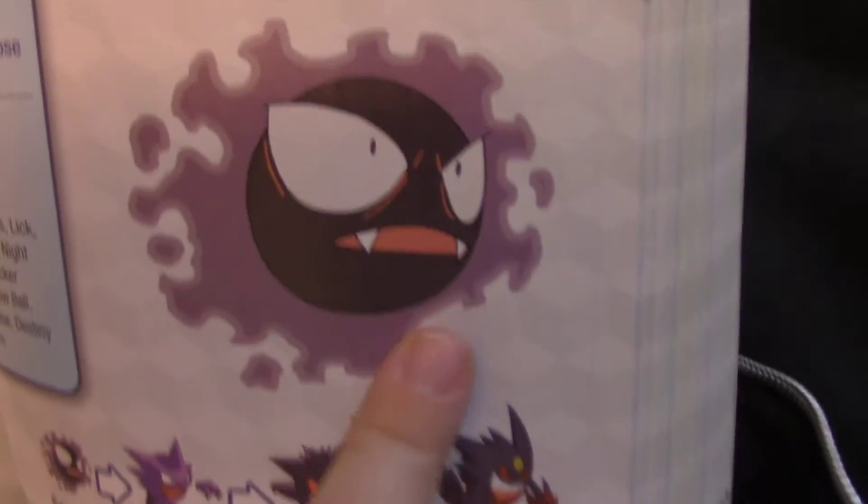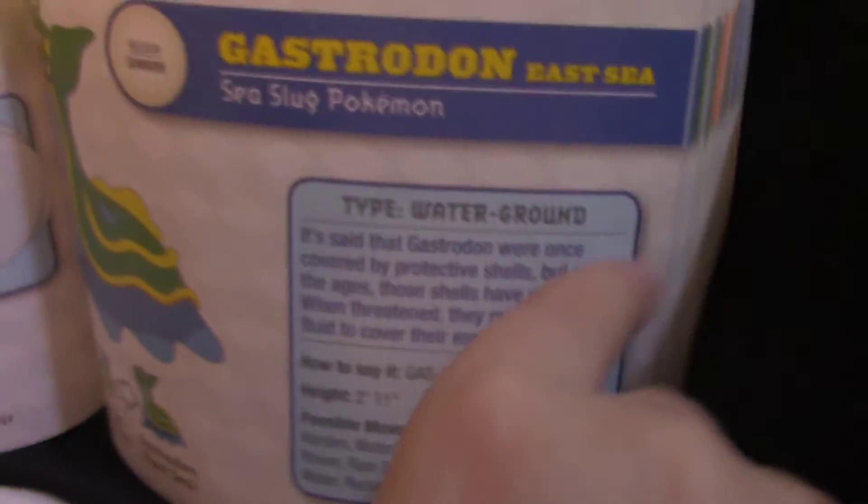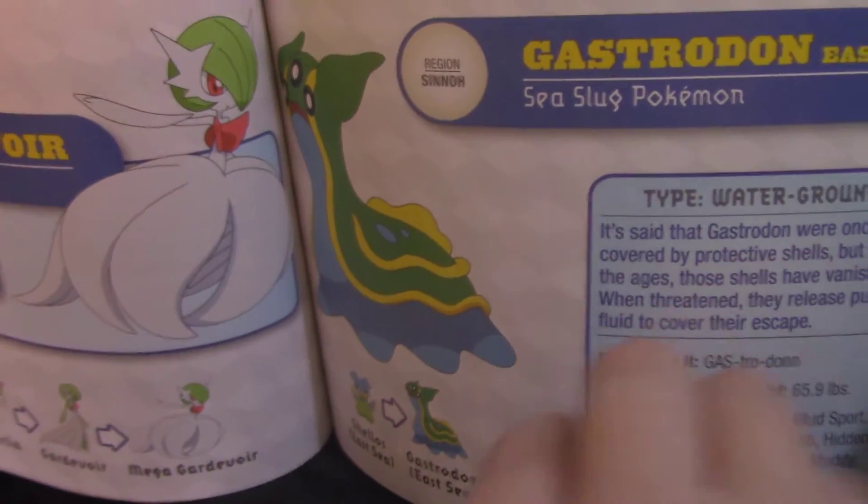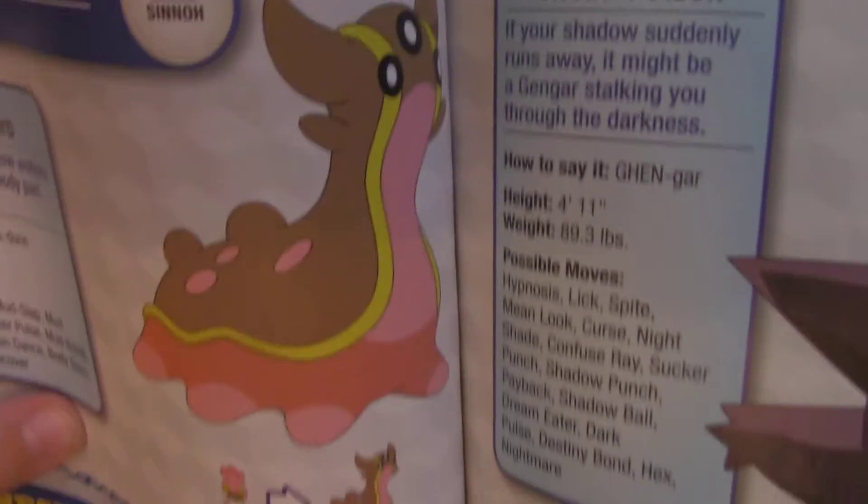Who's that? Gastly — we know Gastly from Pokémon Go. Gastrodon — oh let me see, kind of a funny one. Looks like a dinosaur. That's not a dinosaur, it's a slug — sea slug. And Gastrodon West Sea is also a sea slug.